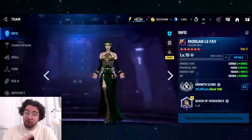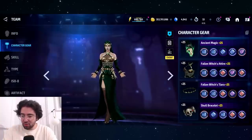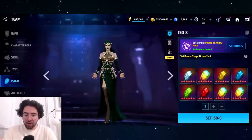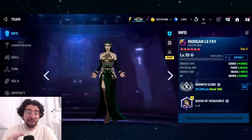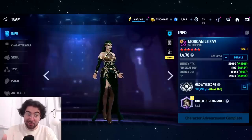However, I will point out her stats are incredibly low. With a full build — no Odin's blessings, full mythic uniform, rolled HP and energy attack, Stage 12 power of Angry Hulk — she's just barely at 53,000 energy attack. Very low defenses, we're talking tier two levels of defenses. And just 69,000 HP.